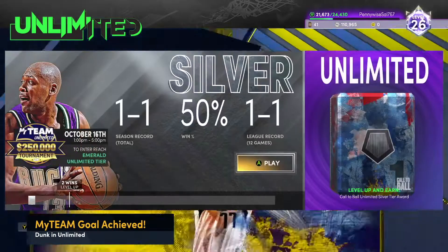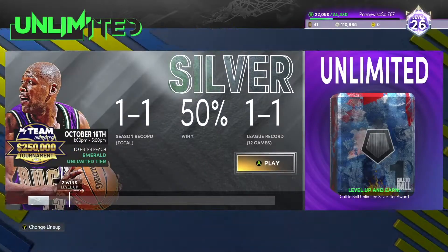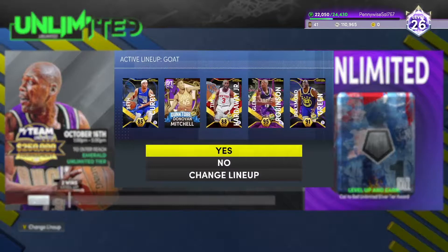We're going to go for another game. As you guys saw, he played amazing — he's such a good offensive card. So now we're one and one in the silver tier. This is where we're going to do most of my gameplays, on my second account. So yeah, let's get into another game — another 640 MT, let's go. Let's see what Donovan Mitchell can do.